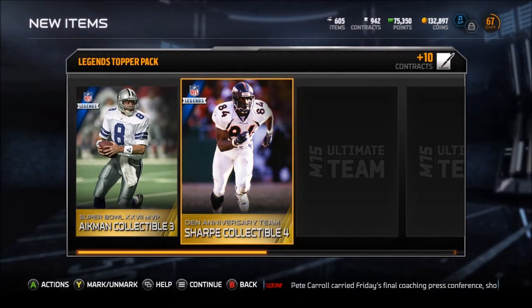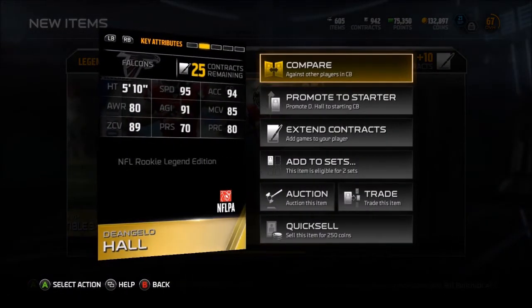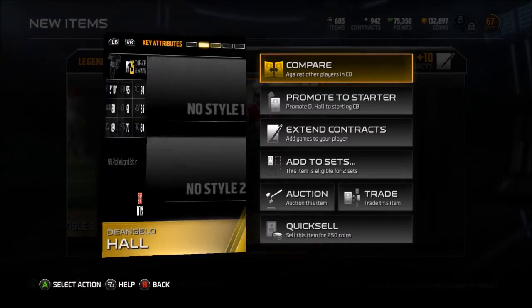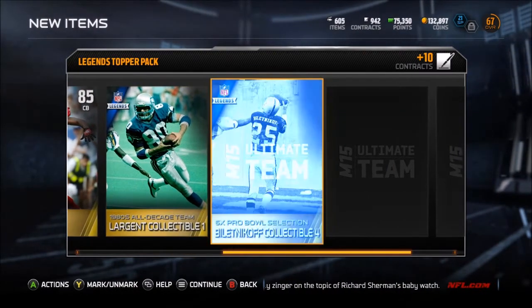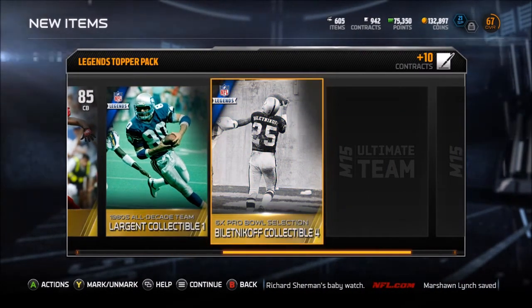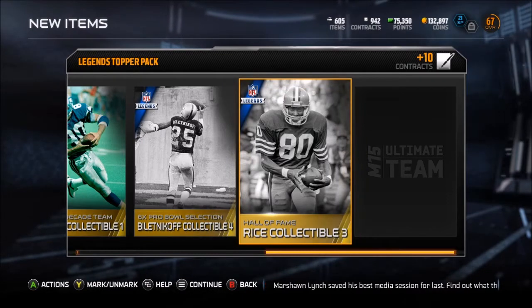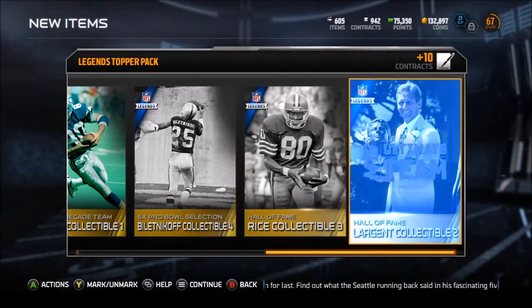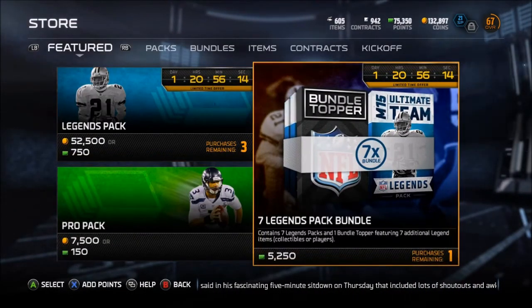Denver anniversary team Sharp collectible. D'Angelo Hall rookie - 95 speed, 94 acceleration, 89 zone coverage - that's really good, that's a nice card to get. 1980s all-decade team larger collectible. Six-time Pro Bowl selection Biletnikoff. Getting a lot of these collectibles - I'm gonna have to look into what you can do with them. I'm assuming you can add them to a set to get specific players, like Jerry Rice. Alright, I can get two bundles, so I'll get this second one as well. Pretty sick cards - my team's not gonna be 67 overall for long.